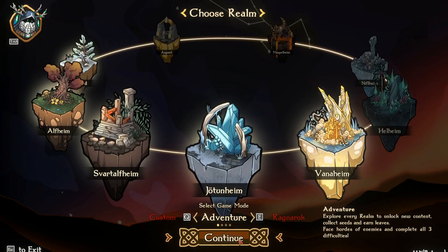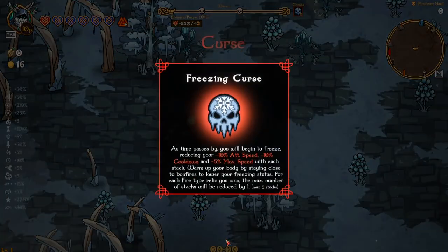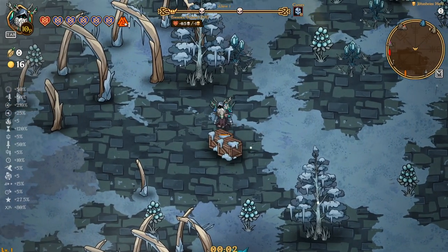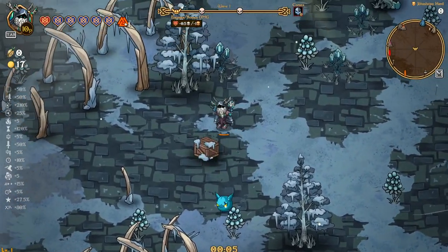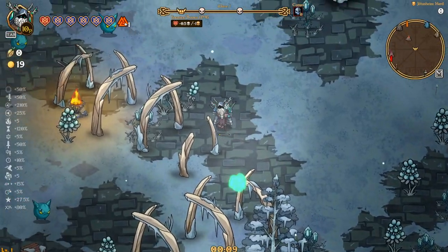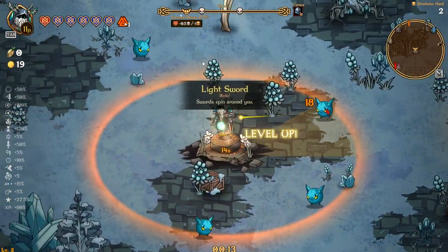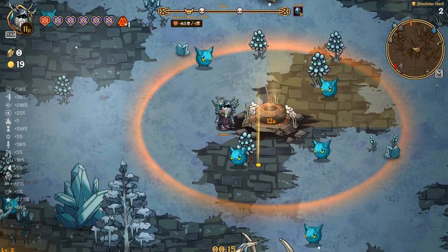We're playing Half Grim on Jotunheim on hard mode — we'll see what we got going on here. I did select the ice one because I think we're going to end up going the wand and transfer it into the ice one as well. We'll do fireball last, if anything, even though fireball is probably one of the best routes to take on this map, just due to the curses and stuff with freezing.